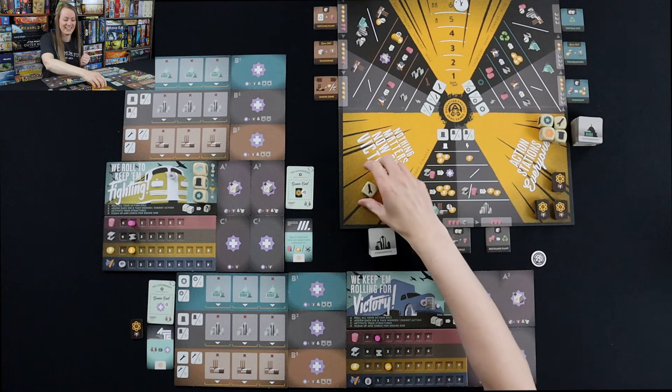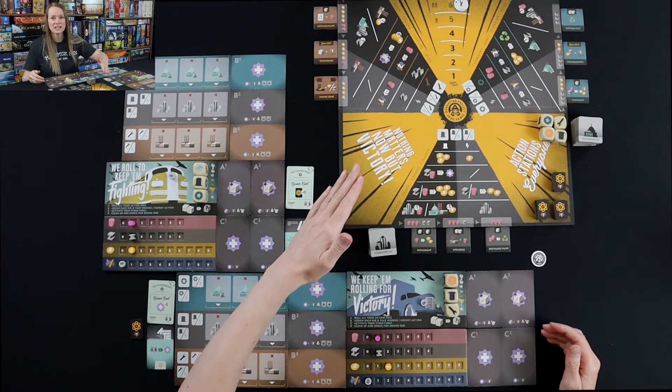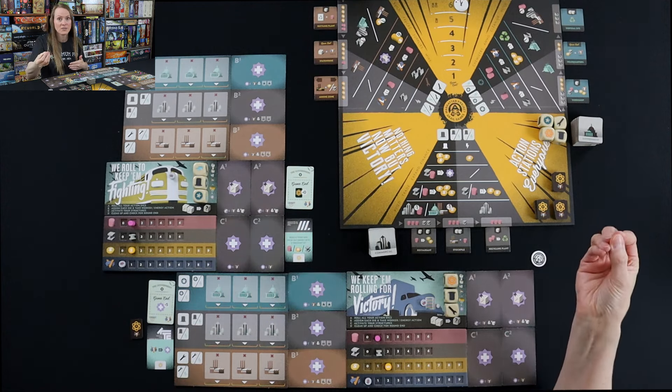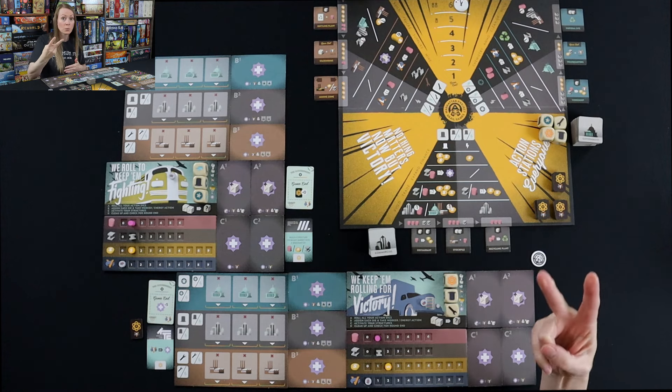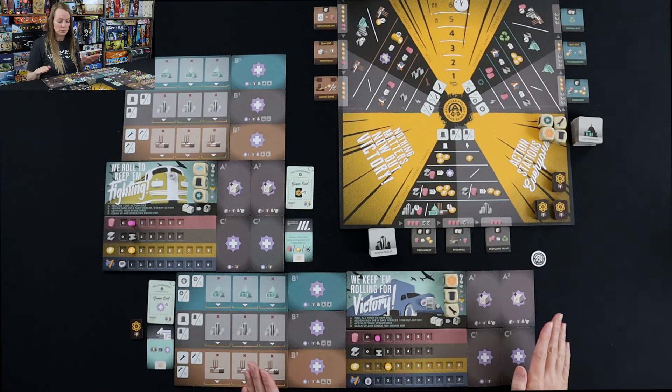I got a wrench. The wrench is going to help me over in the industrial section. I'm going to keep my dice — I only had one die and I have to keep one every time I roll, but you only get to reroll twice. So no matter how many dice or workers you get, that's the rule.